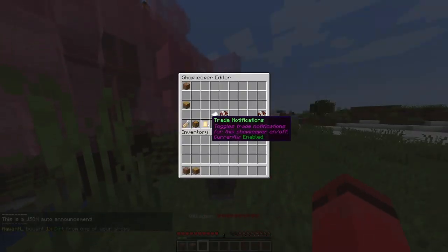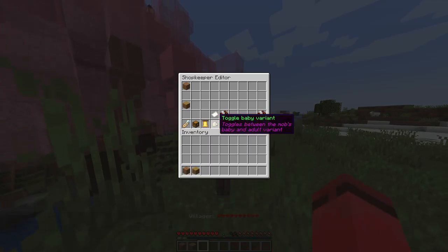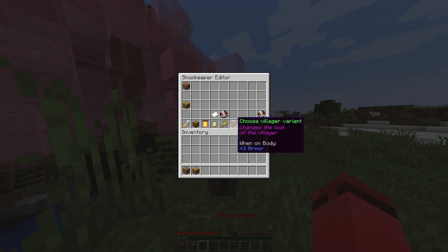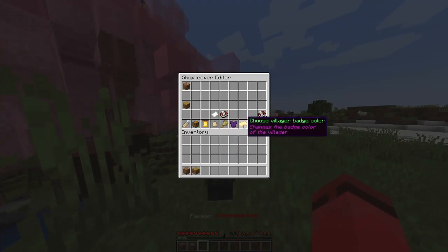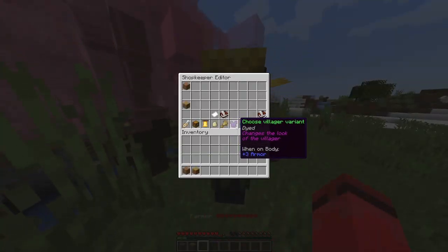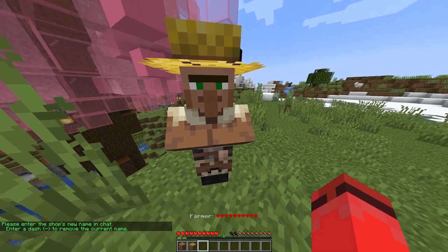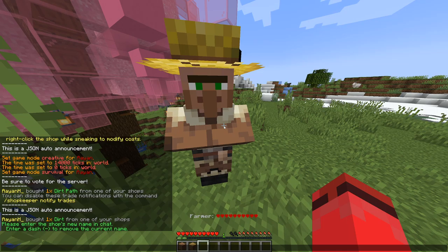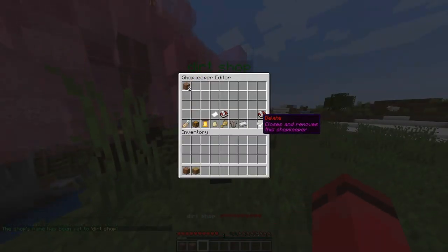If you go through the settings, you can turn off trade notifications, turn the villager into a baby, change the profession, change the type of villager and which biome, and change the badge color — though that's only for select villagers. You can also view the shop inventory, see what type of shop it is, navigate multiple pages of items, and delete the shop. You can also set the shop name by clicking on it and typing in chat — for example, 'dirt shop' — and it'll be known by that name. You can also adjust trade amounts from here.